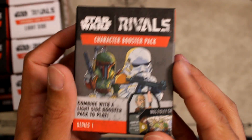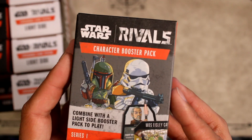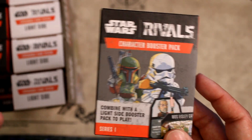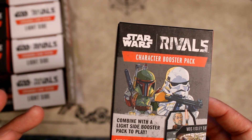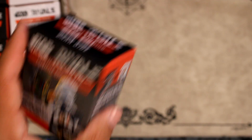I'm actually going to start with the dark side packs first, just because I'm a huge Ahsoka fan and Ahsoka is what I want to pull. I want both her hologram and her regular piece. Let's build up anticipation and start with the eight dark side packs first.